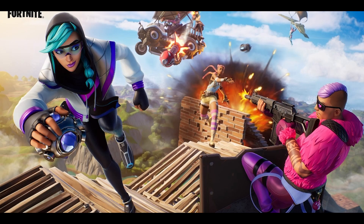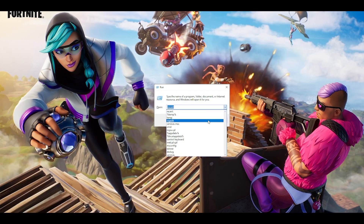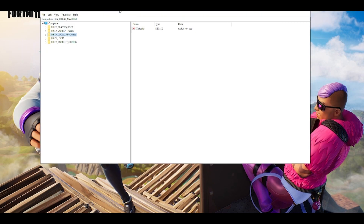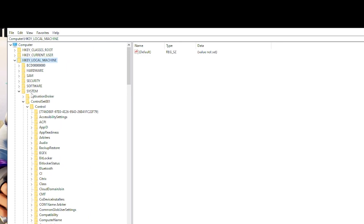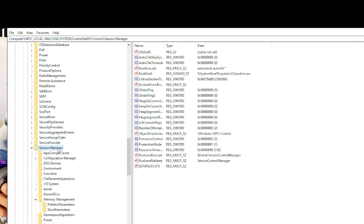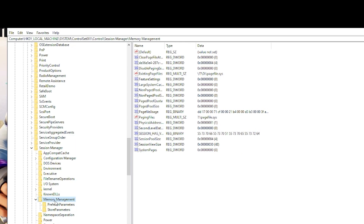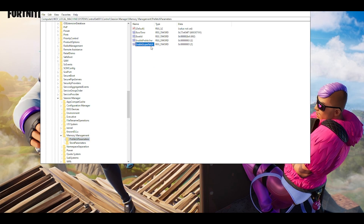First, click on the search bar and type 'run'. A small window will come up. Type 'regedit' and click OK. When Registry Editor opens, click on HKEY_LOCAL_MACHINE, then go to SYSTEM and scroll down to find CONTROL SET 001. From there, choose CONTROL, then scroll down to the very bottom and find SESSION MANAGER. Inside SESSION MANAGER, find MEMORY MANAGEMENT, then go to PREFETCH PARAMETERS. Here you will see ENABLE SUPERFETCH — double click on it, change the value from 3 to 0, and click OK.